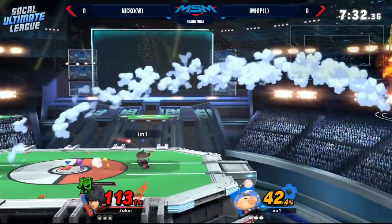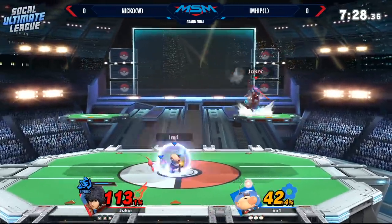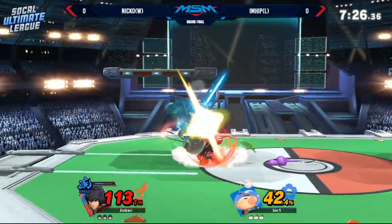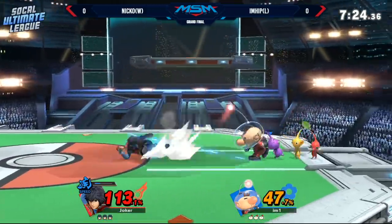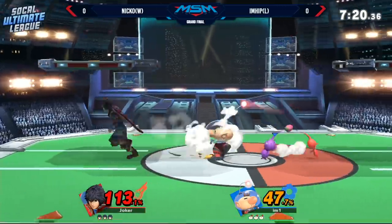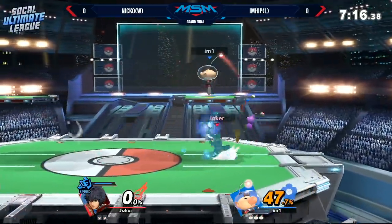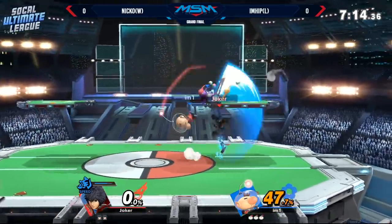Niko's definitely just holding forward. He's actually just holding forward against this guy. He's running into everything. iHip is just sitting there like, bring it. I honestly don't think it's too bad for Niko until he just got destroyed by that purple up smash.